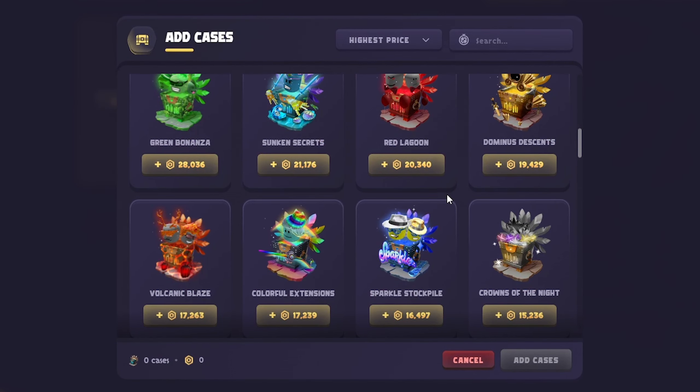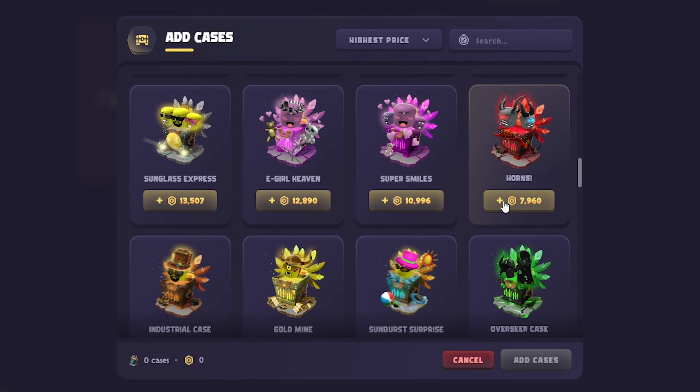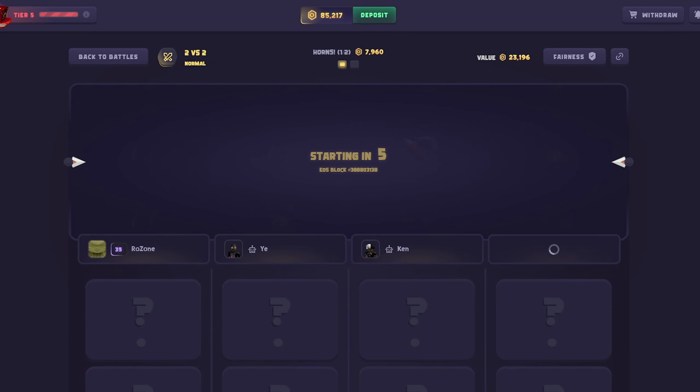I need to find out which cases aren't as degenerate — there's got to be some with better odds. The horns is probably not too bad, and then we'll do Crowns of the Night. Let's do these two, two versus two. I'm not going crazy, although I really want to — no crazy just yet, maybe later.